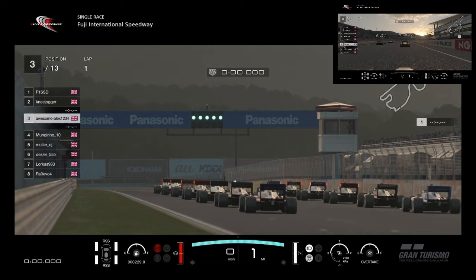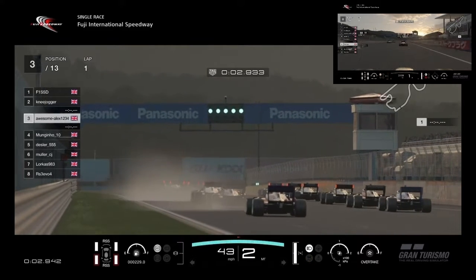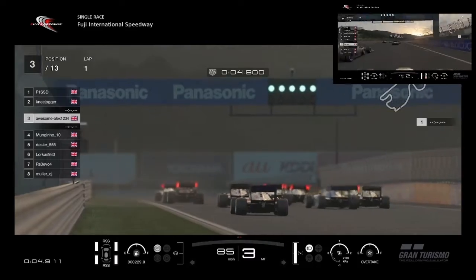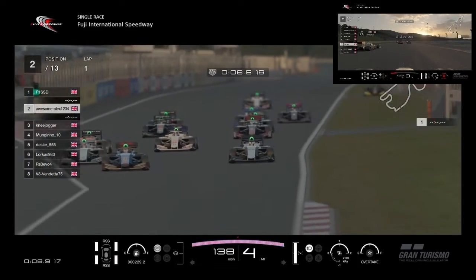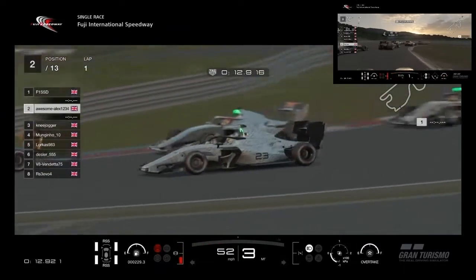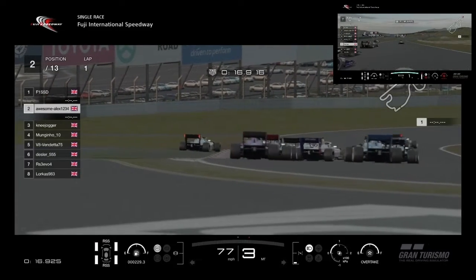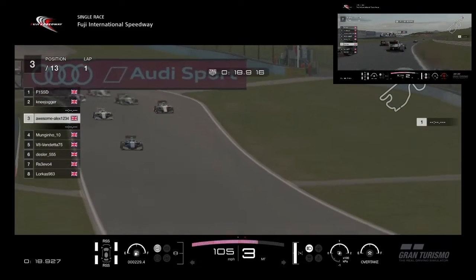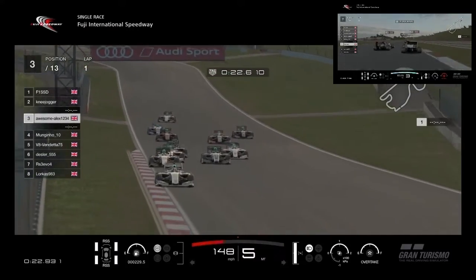In the top corner you'll see onboard from RS3. As we get ready to start — everybody's got a clean shot although Muller has gone; he had a technical problem at the beginning of the race. Lucky for him, F1 has got a clean run into the first corner. Good start. Alex has gone wide there but looks like everybody's got through pretty cleanly.